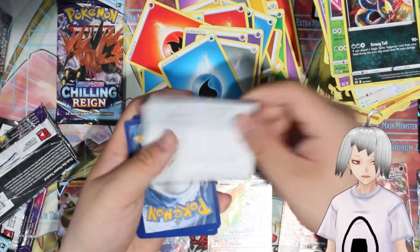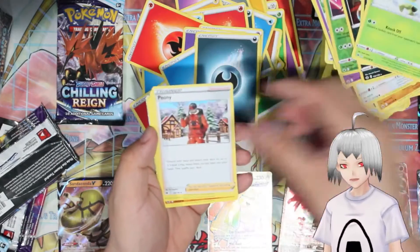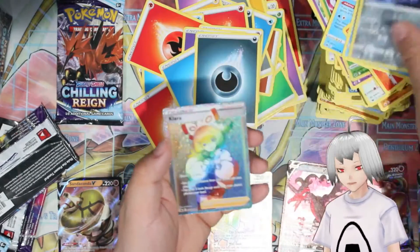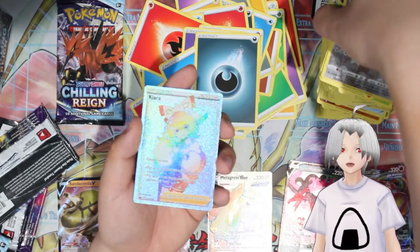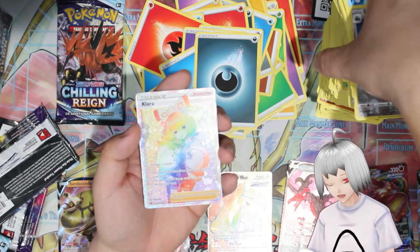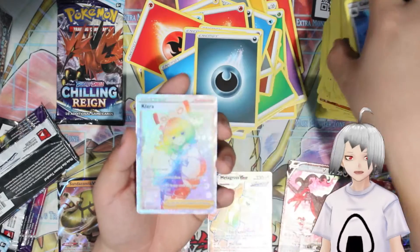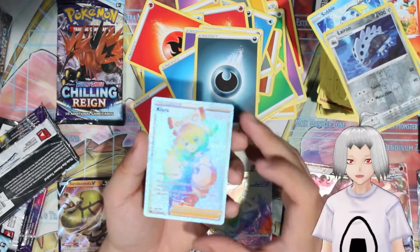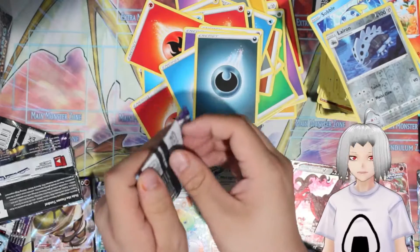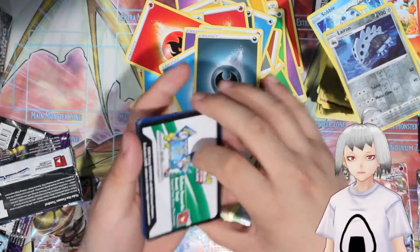Here we are — Gold card. Dark Energy, Whirlipede, Thwacky, Peony, Weedle, Galarian Farfetch'd, Castform, Larvesta, Sobble, Lairon — oh! Oh! Waifu Card! Clara has a Waifu Card! Choose one or both: put up to two Pokemon from your discard pile into your hand, or put two basic energies from your discard pile into your hand. That's a really powerful effect — and it's a full art Waifu Card too, that just makes it ten times better! Putting that right there.